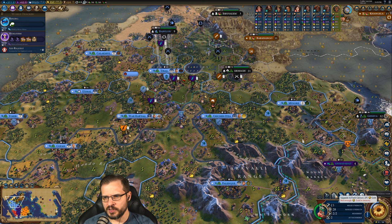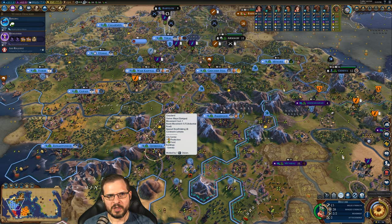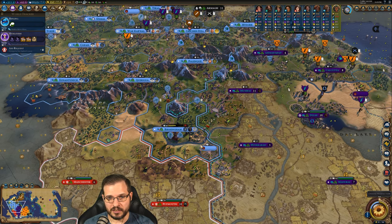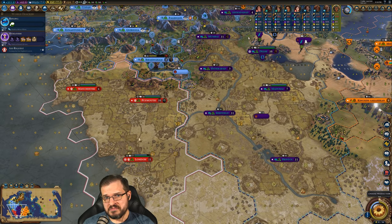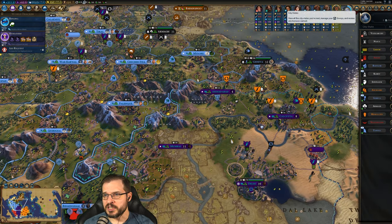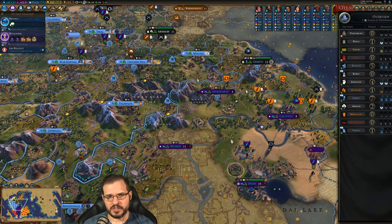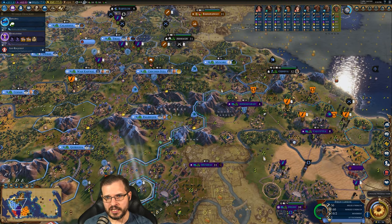We can upgrade this unit to a field cannon — we might as well start moving him down and then bump him up to a field cannon once he gets there. That'll help us take out the city a little quicker. If we take Manchester, maybe even further, there's not a lot of reason we can't just take out all of England at this point. They declared war on us — I wasn't planning on declaring war on anybody. I was planning on staying friends with everybody, especially since we're suzerain of Geneva.